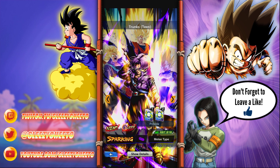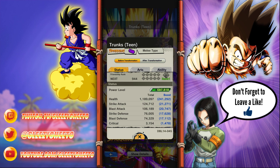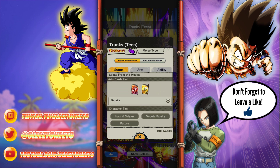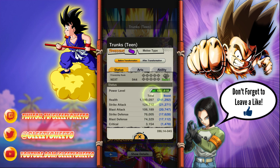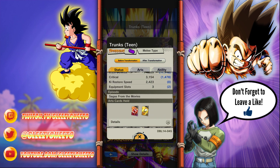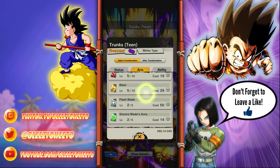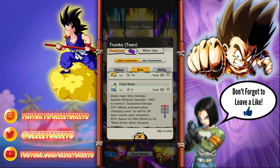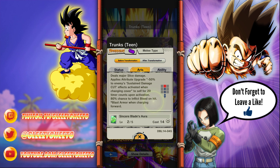Alright, so let's take a look at Future Trunks. Future Trunks looks dope - he's a melee type, and I like melee types. Before transforming, he has really solid stats, gives attack, strike attack, and blast attack cards. Hybrid Saiyan, Saiyan family, Future tag, Sagas from the Movies - that tag keeps getting buffed more and more. We have Flash Blade: deals major slice damage, applies attribute upgrade minus 50% to enemy sustain damage cut when activated. Effects activated when changing cover to self for 20 timer counts. Upon activation, 80% chance of effect bleed on hit - that's really good.